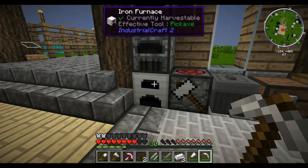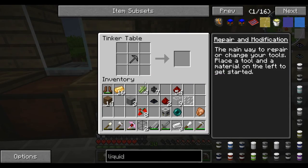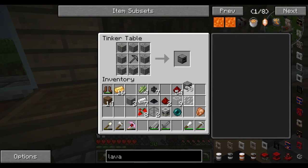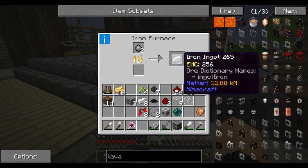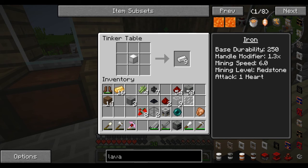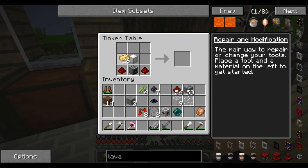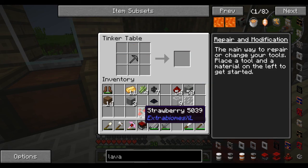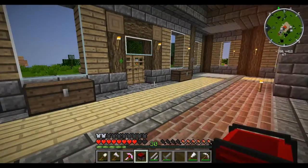The next thing I need to do is quickly make a lava generator. For this we need a furnace, which we now have, and we also need to get an iron block, which is thankfully pretty easy to get. We're going to stick that in the middle, then redstone either side of the furnace and gold around the rest of it - that should give us a lava generator from Extra Utilities, which is always my starting energy source no matter what mod pack I'm on that has Extra Utilities.